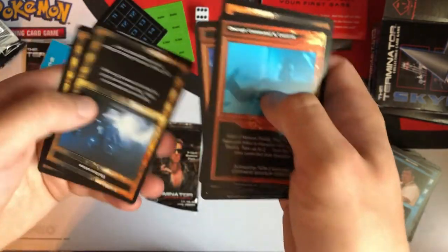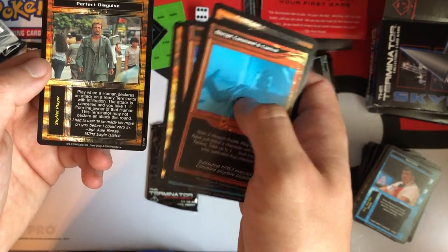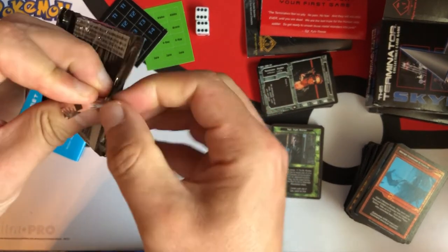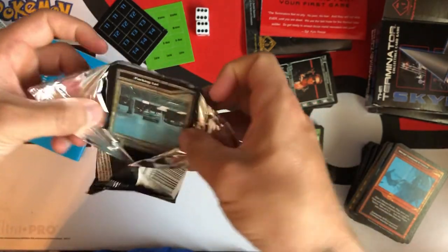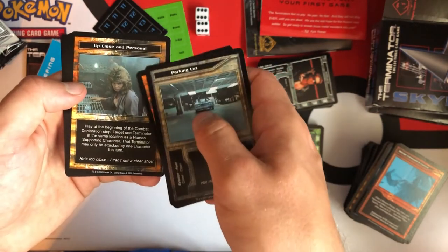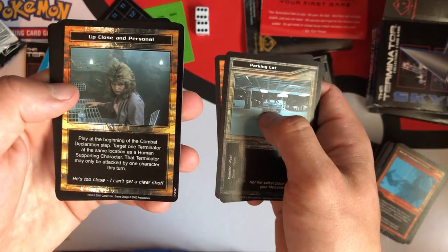Stronghold Mechanic, Obliteration, Perfect Disguise — yes, that is a perfect disguise. Last booster pack here. Let's hope for the rarest card, which I don't even know what that would be. Parking Lot. There it is — that's the rarest card. Look at that frickin' 80s hair. That is just sexy.